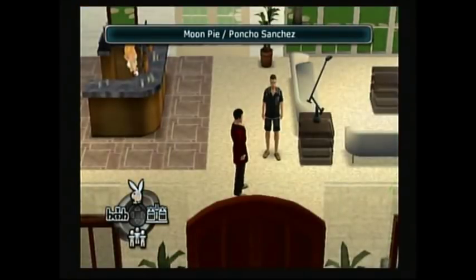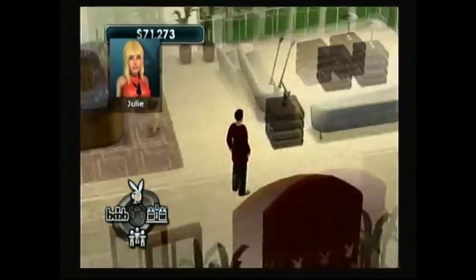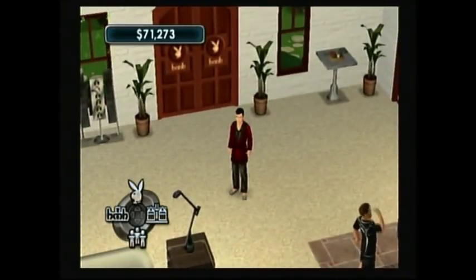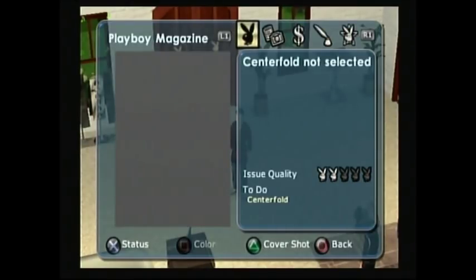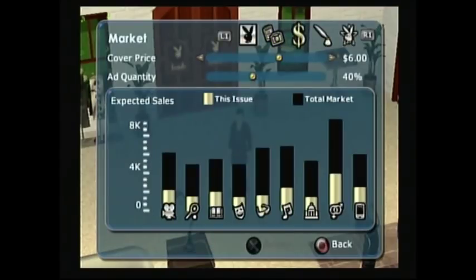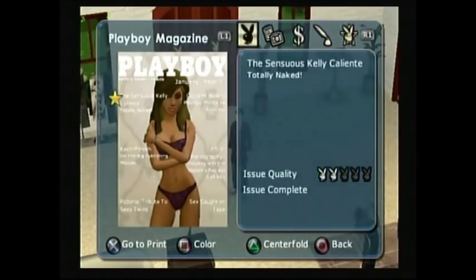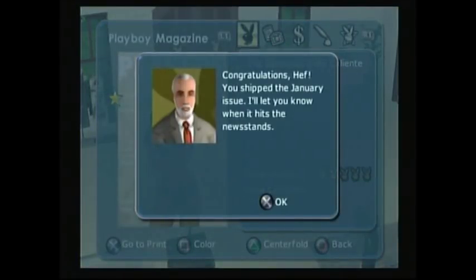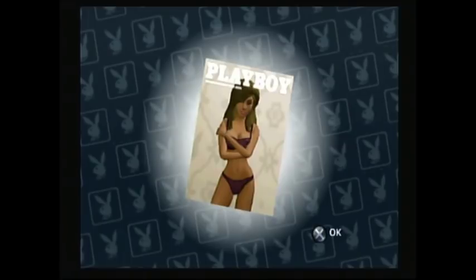We got our centerfold and cover shoot done. Now we're going to have to add that to our magazine. All we've got left to do is add the centerfold to the magazine and then we can publish it. There we go — that's done. You can get more intricate with the design, but I'm not really into this game a whole lot. It's still a messed up game though. And now we have published our first issue of Playboy!